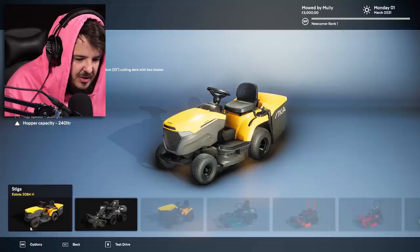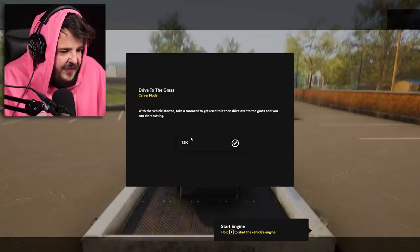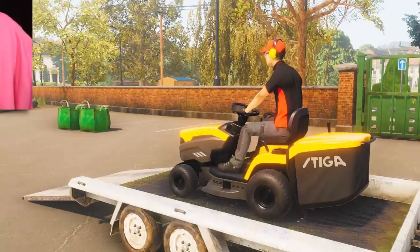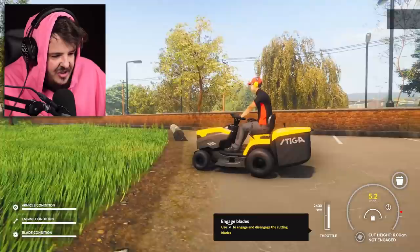I'm just gonna pick this one. Oh, can we test drive it? Are you sure you want to test drive? Yeah! Look at this — it's first person! Get on vehicle, press F. Vehicle startup: once you're on the vehicle you need to get it started and onto the grass. Hold C to start the engine. I and T to change the gear throttle setting — we want that thing at full throttle. W and S to drive, here we go!